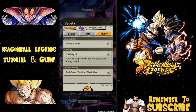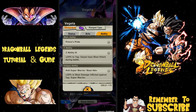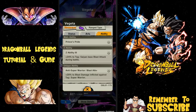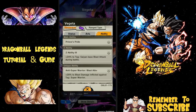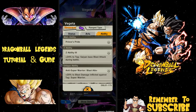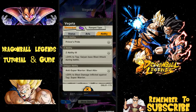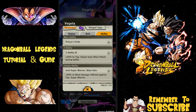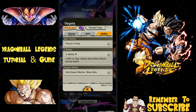He's ascended to five stars, so he has Z Ability level three — 24% to tag Saiyan base Blast Attack in battle. So anyone with the Saiyan tag gets that buff, which is really awesome. Then you have the Unique Ability: plus 20 Blast damage inflicted against tag Super Warriors. That's unique to Vegeta — if he goes up against Super Warriors like Tien or Yamcha, he does an additional 20% by default. It's not the most useful right now since you don't often face Super Warriors, but it's there.